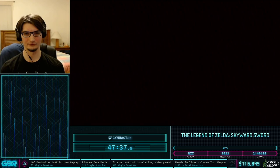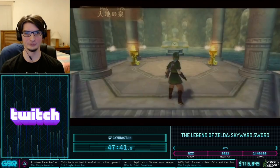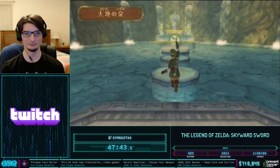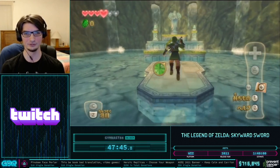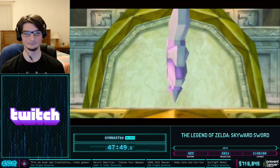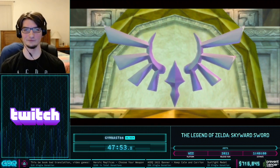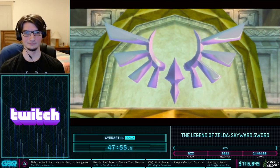We've finished the Earth Temple, and now we can go strike the Goddess Crest and get our Amber Tablet to open up the Lanayru region. Almost done with Eldin — but not quite, though. We do have to do some more setup, unfortunately. Skyloft alone wasn't enough for the whole game, so we just need a little bit more here in Eldin.